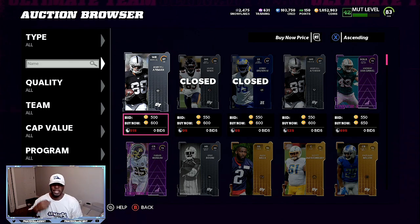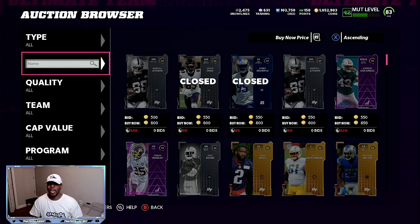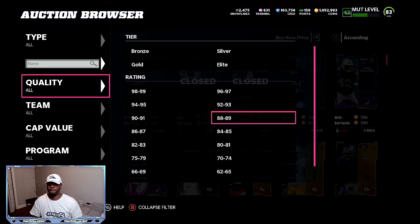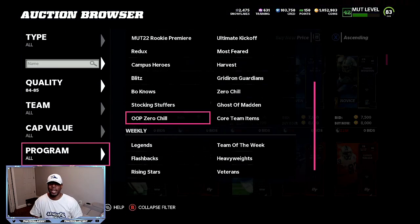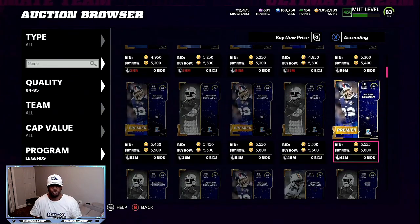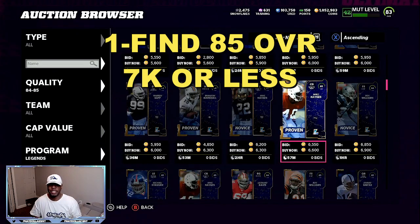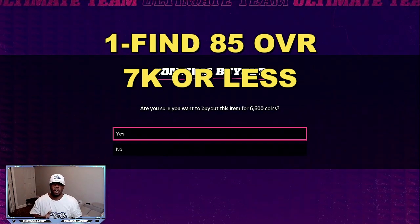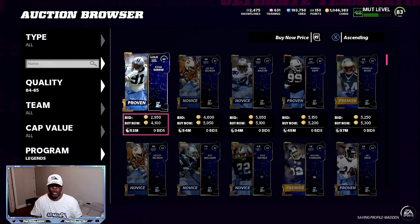What you're going to do is come to the marketplace and go to 85 overalls. You're going to want to spend 7,000 coins or less. Go to filters and set it to 84 to 85 overalls. Filter out the legends. You're looking to snipe at least one of these for as low as possible. There's an 85 overall for 6,600 right there — we're saving 400 coins on that.